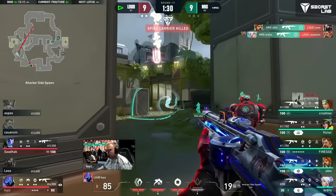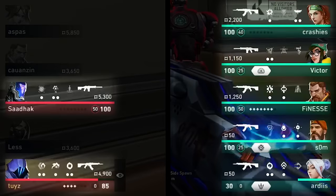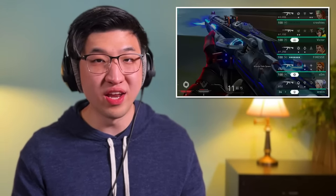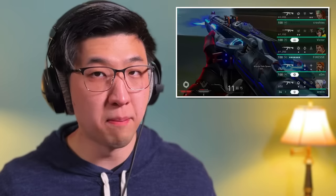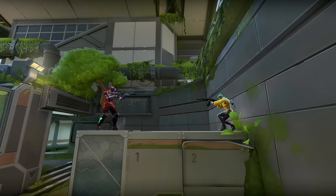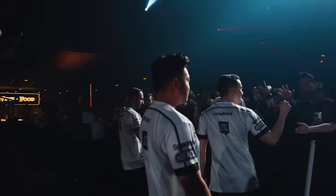I think this is a similar case where the play becomes even more impressive without the edits. So to set the scene: Loud are in a tragic 2v5 situation. To make matters worse, NRG have a ton of ults online and Finesse is only one off his Breach ult. This should be impossible for Loud to win, unless a miracle happens. In a 2v5, the only way to win is to keep isolating 1v1s and keep winning your 1s. Sounds simple enough, except Sadak is up against NRG — a world-class team with incredible team play.